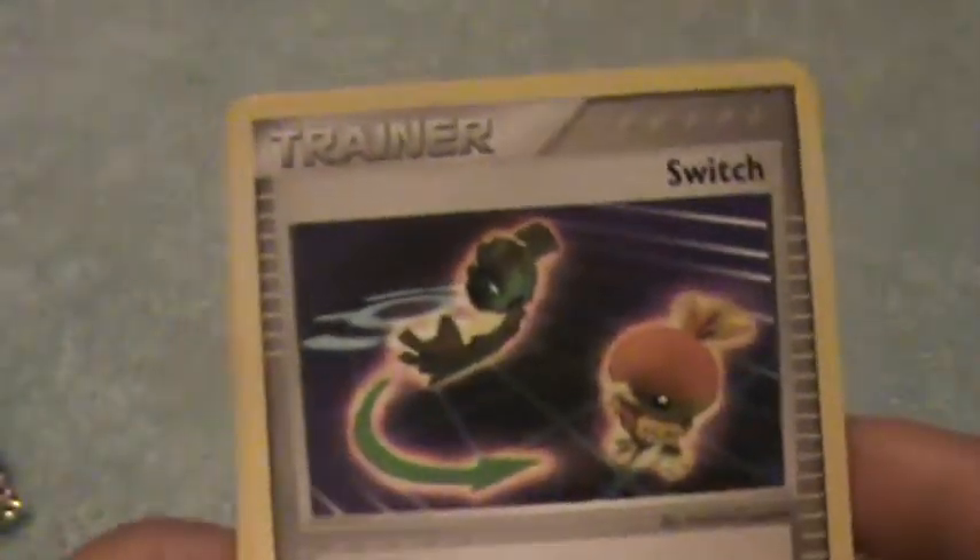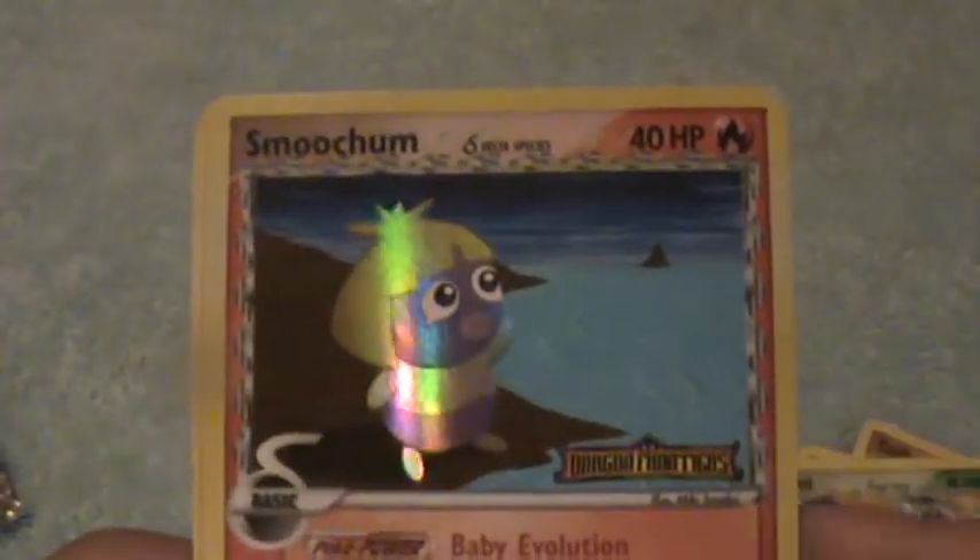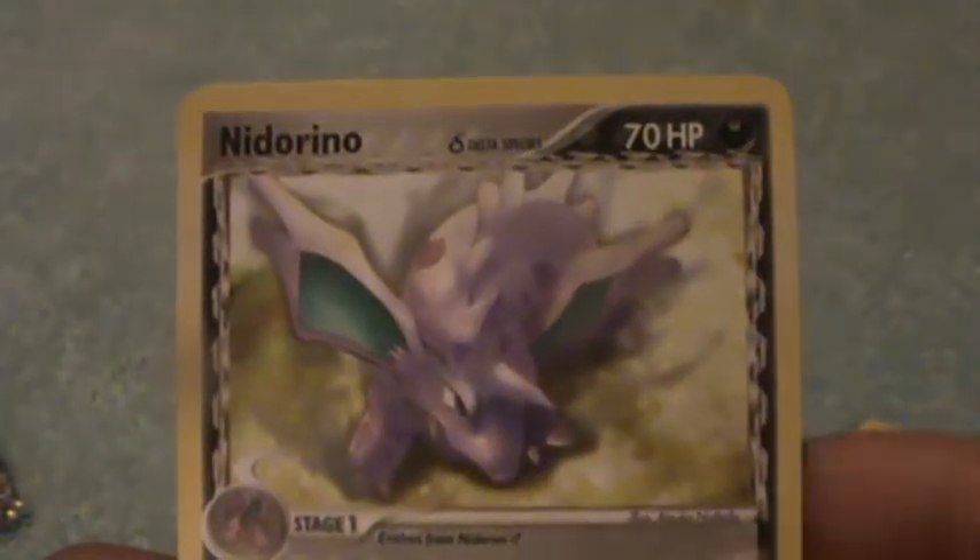Last one, EX Dragon Frontiers. Okay, here we have a Ralts, Trainer, Taillow, Horsea, a Jynxini, a Smoochum, Reverse, Dewgong, Trainer, and Nidorino.